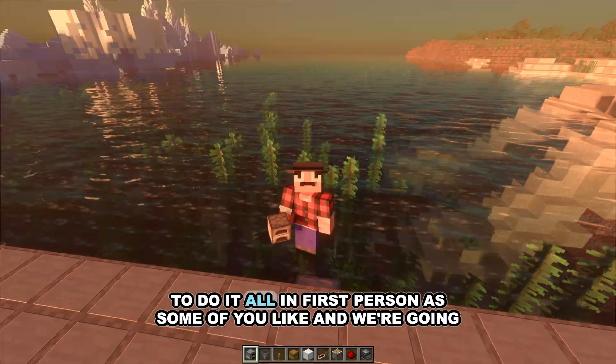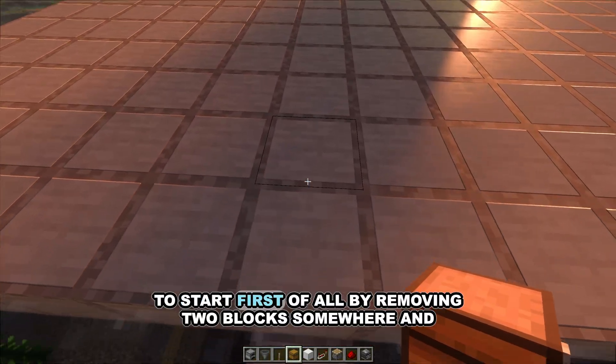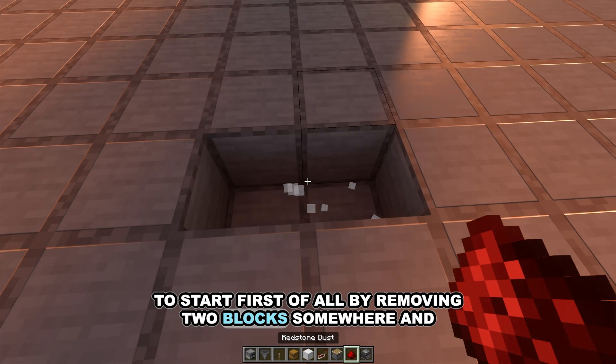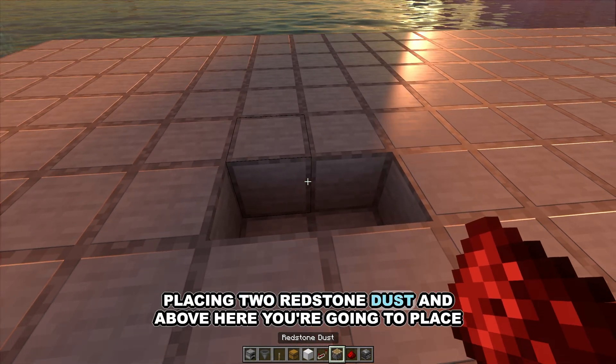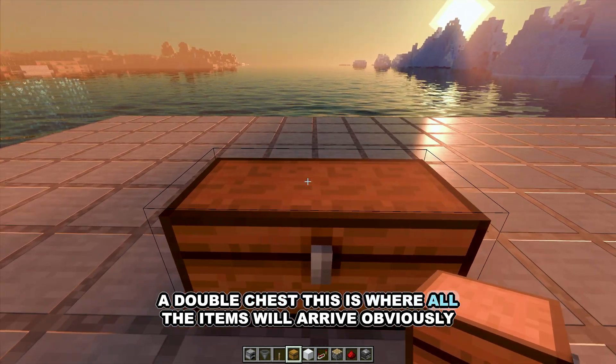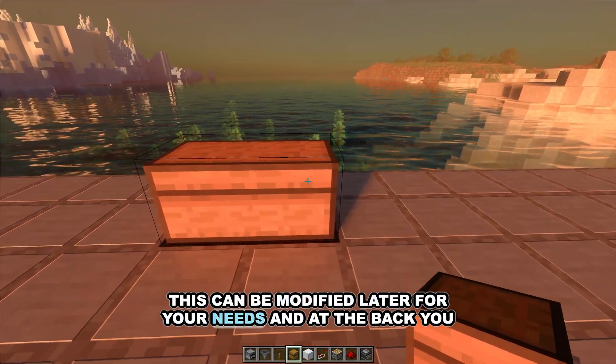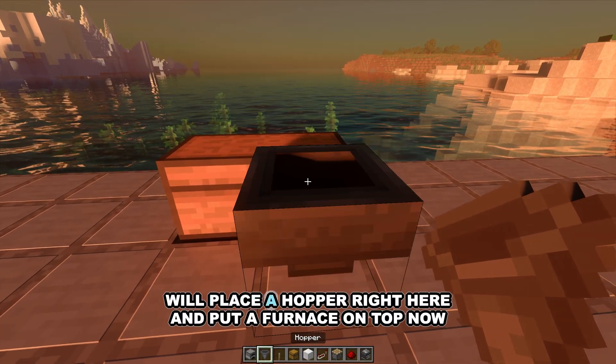We're going to do it all in first person as some of you like. We're going to start by removing two blocks somewhere and placing two redstone dust. Above here you're going to place a double chest — this is where all the items will arrive. Obviously this can be modified later for your needs.